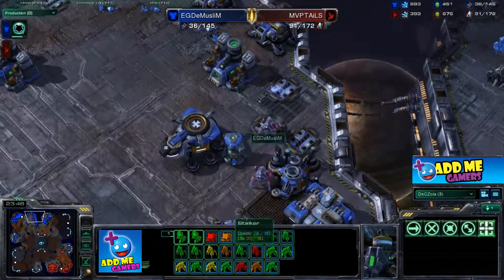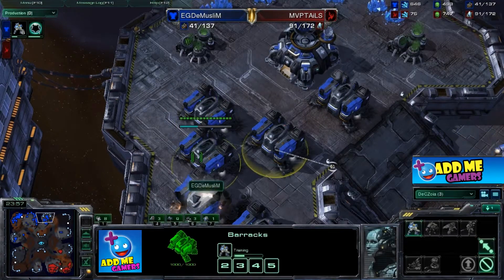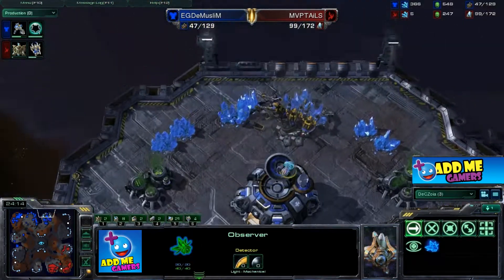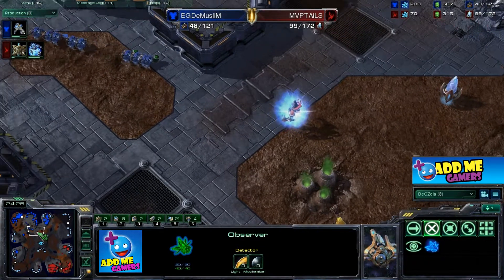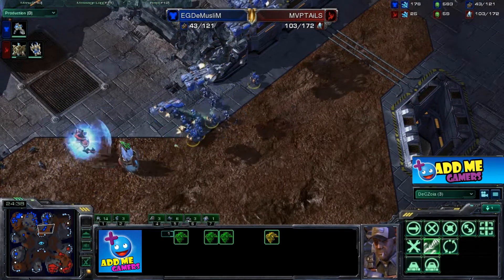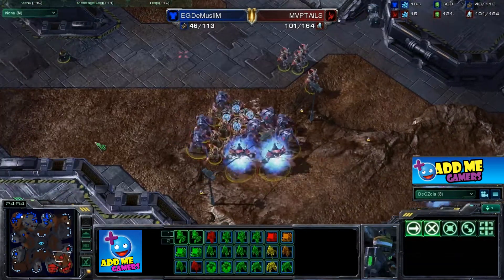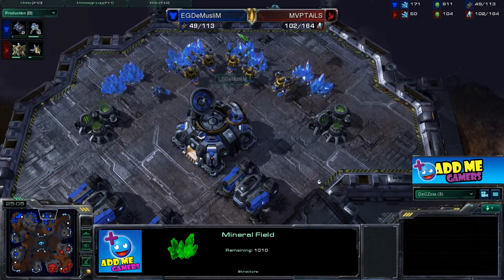MVP Tails has cloak coming online from the ghost academy, with a few stalkers taking out the base. The Muslim moved all his barracks to the right side and repositioned his base there. An observer comes in to check where reinforcements are coming from. One archon should be able to take out the SCVs. The Muslim is just going all-out and doesn't care — he's committing. The third command center moved up. Both primary and secondary bases for both players have been mined out.